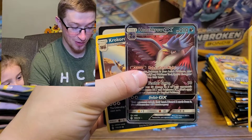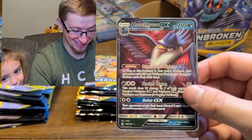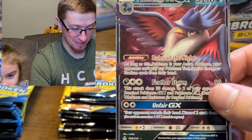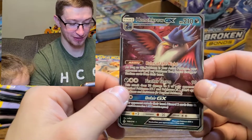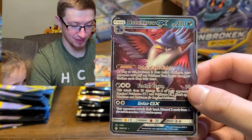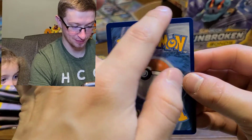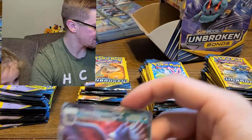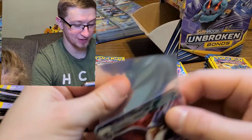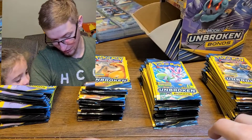Oh, what's this one? Finally - a GX card! Finally, my criss-cross applesauce worked! Hunchkrow - I think that's how you pronounce it. Is this in focus? Let's see the centering on this bad boy. We got some winding up top but these dollar packs are not going to be in the greatest shape. We'll throw him in a sleeve just to keep them nice and protected because we like our cards. What about my super card?